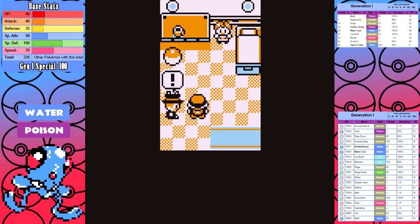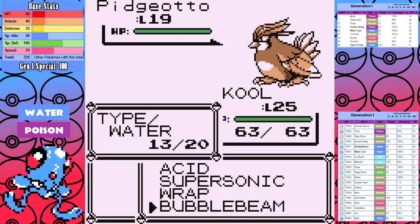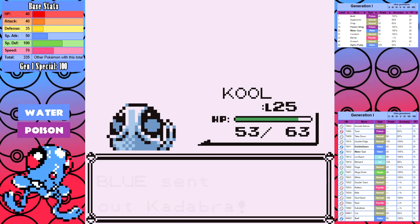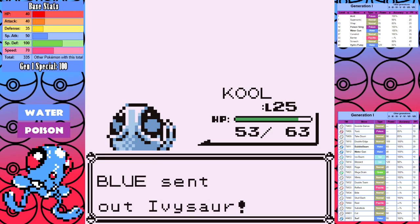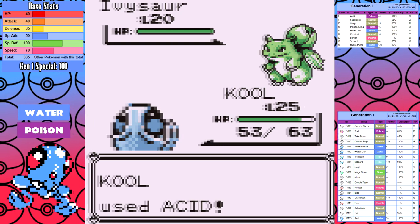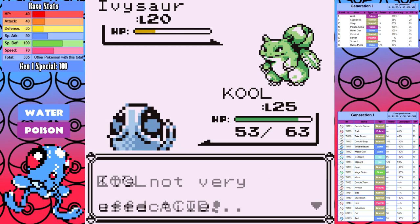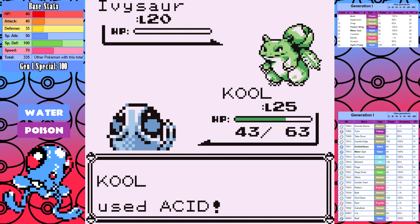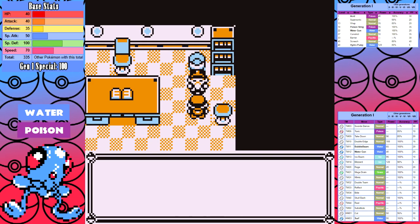After that it's time for the SS Anne. Tentacool can't learn Body Slam but I do fight the gentleman guarding the Rare Candy. Then it's Rival number three — now that we have Bubble Beam we start to see the power of Tentacool come out. I outspeed Pidgeotto and Bubble Beam nukes it down. Kadabra gets the Wrap strategy. Ivysaur takes neutral damage from Acid, but keep in mind that Tentacool's secondary Poison typing makes it neutral to Grass — a feat I think only Tentacool and its evolution can claim in generation one. I didn't even think about that while playing.